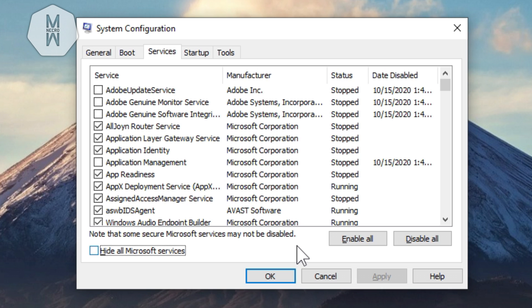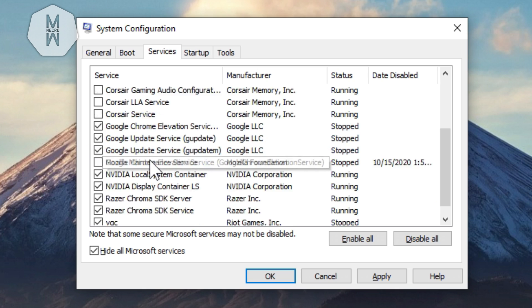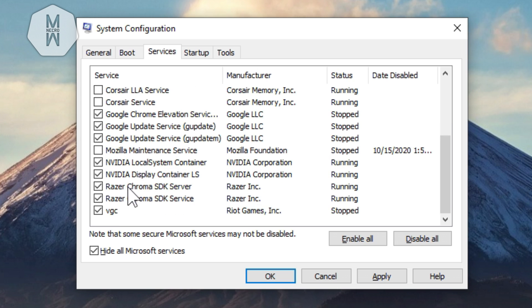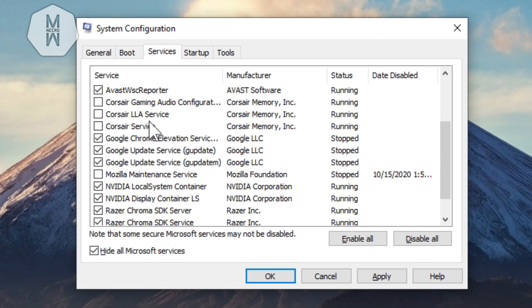In the Services tab you can see how many services start up with Windows. Disable all the unwanted ones — for example, I don't need Corsair Gaming Audio Configuration or Corsair LLC Service. But do not disable your NVIDIA settings, Vanguard, or your antivirus. You can safely disable things like Adobe Genuine Service, Adobe Update, or Google Chrome Update. Don't touch anything you're unsure about.